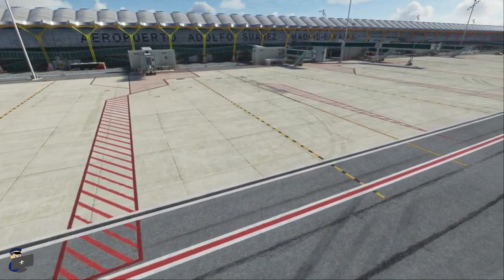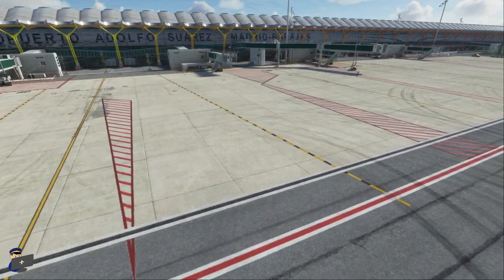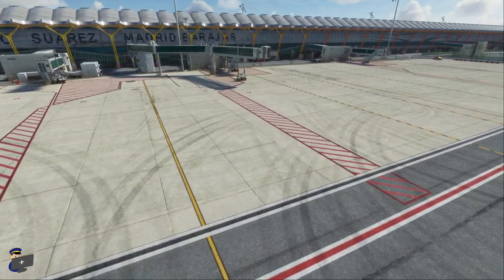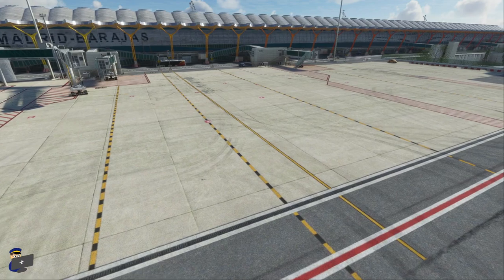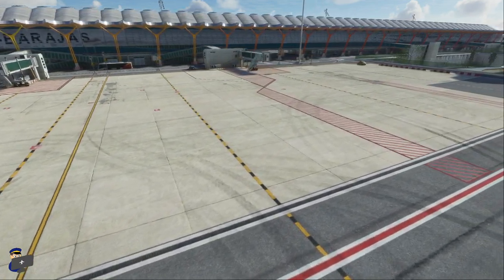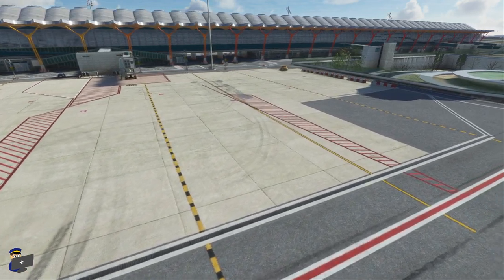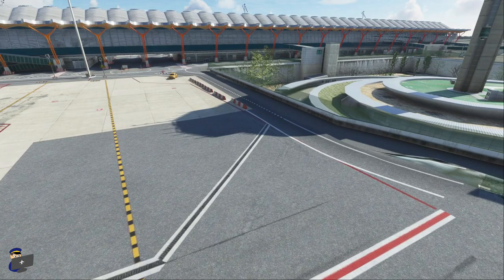Unfortunately the same sort of flickering is also present at terminal 4S. I imagine this is something developers have very little control over — it's probably just to do with the distance between the horizontal slats on the sun shades. That said, in the Asobo handcrafted version in the premium deluxe edition, I didn't have this flickering. It is quite distracting, and yeah, it is just unfortunate, I suppose.